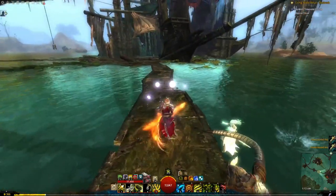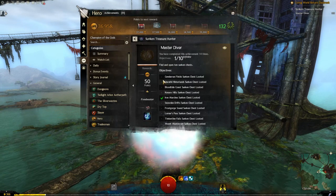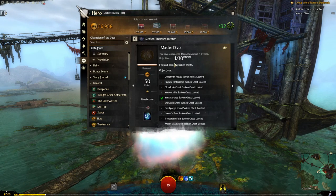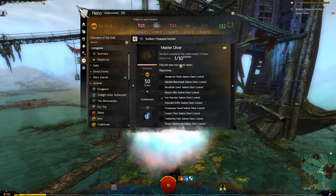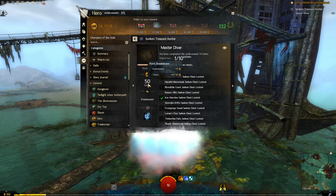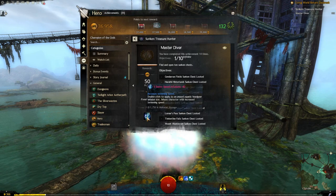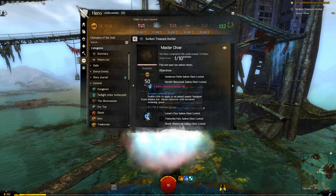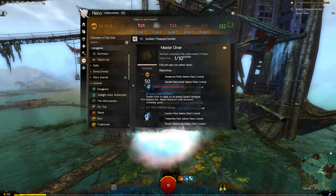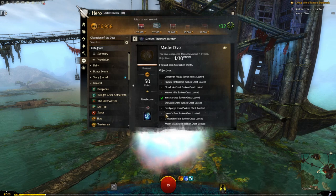Now we have 14 keys. What do we do? When you have at least 10 keys you can do the entire set of chests, and I'm going to show you where those chests are. You can either do these once a day by getting your key, or wait until you have all 10 keys and then do the whole run. You'll get a bunch of achievements. Doing the whole set gets you swim speed infusions — I don't think they're that useful now that there's underwater mounts, but you can use them to get a unique skin. We'll check how much they're worth later.